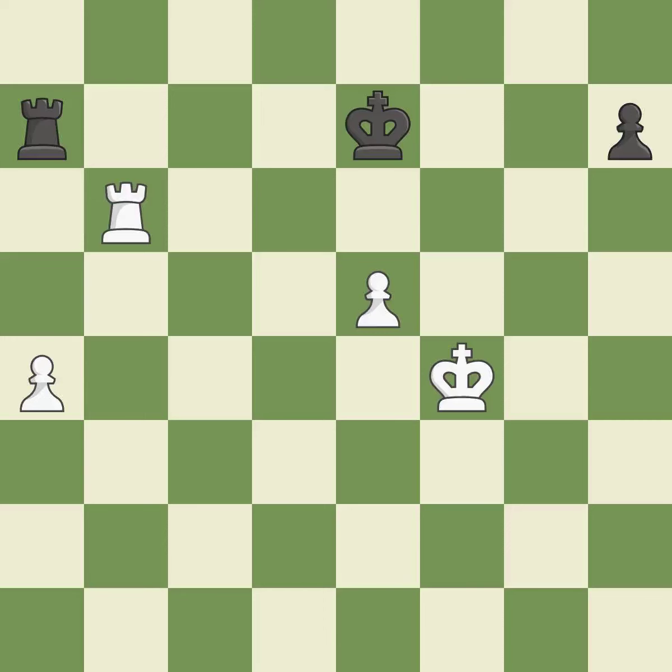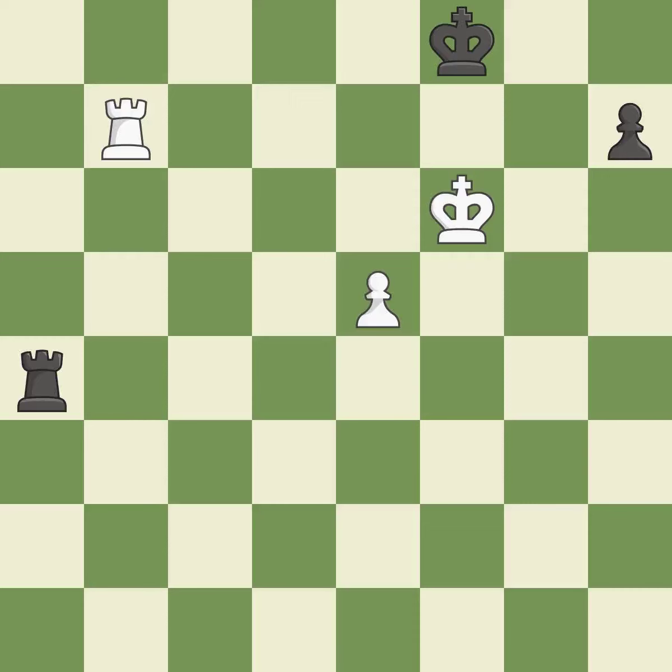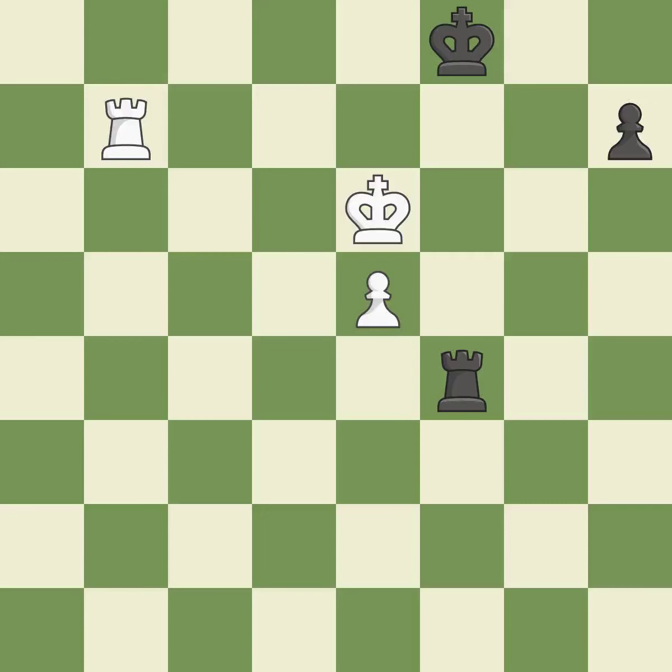This avoids the rook's check. There were worse maneuvers, but there were also much better ones — it is incorrect. This poses a checkmate threat. This prevents the adversary from playing checkmate. This avoids the rook's check. A passing pawn could be promoted as a result of this. This prevents the adversary from moving a passed pawn toward promotion. This moves the checking rook farther away. A passing pawn could be promoted as a result of this — it is incorrect. This is the only move that works, preventing the opponent from being able to push a passed pawn towards promotion — a great move. This moves the checking rook farther away. This avoids the rook's check. This positions the rook behind an enemy passed pawn, preventing it from pushing for promotion.